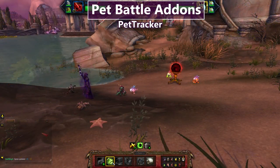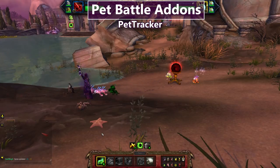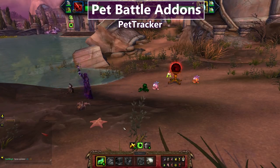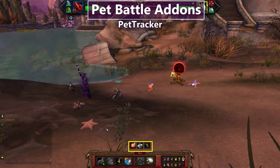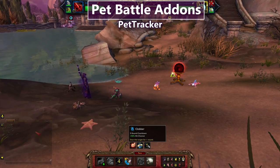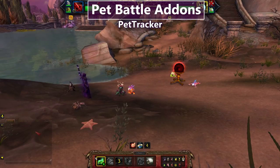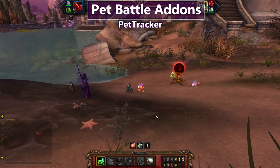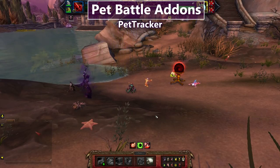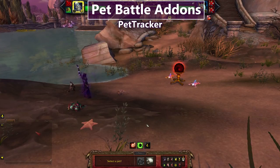My third pet battle addon is Pet Tracker. Like Rematch, it does a lot of things, but I use it for one: it tracks enemy abilities so you can see exactly what they have, whether it's effective against you, and it tracks their cooldowns. As soon as an enemy pet uses an ability with a cooldown I can see, for example, it's five rounds before they can use it again — very handy for timing dodges, liftoffs, and burrows. Pet Tracker also alerts you when you encounter a pet you still need or need an upgrade of, great for the battle safari at the start of an expansion.